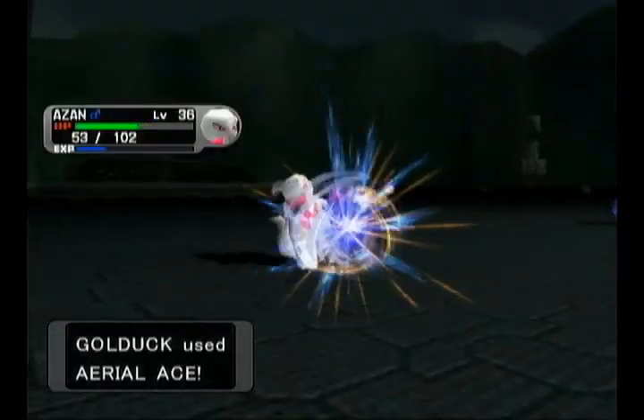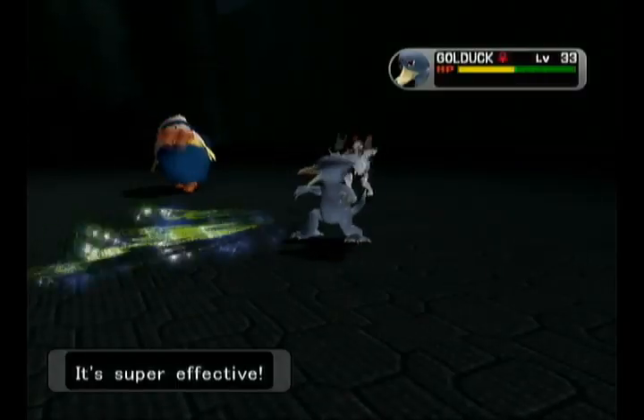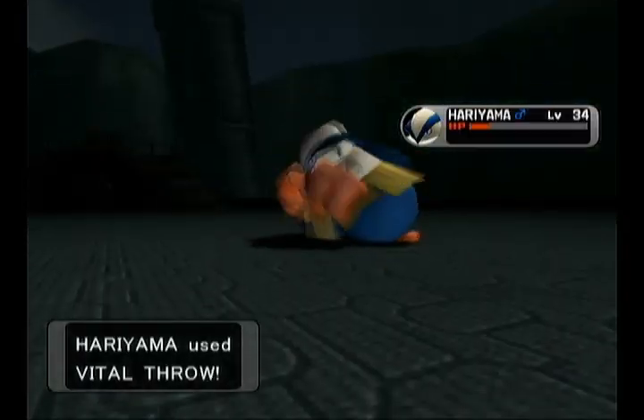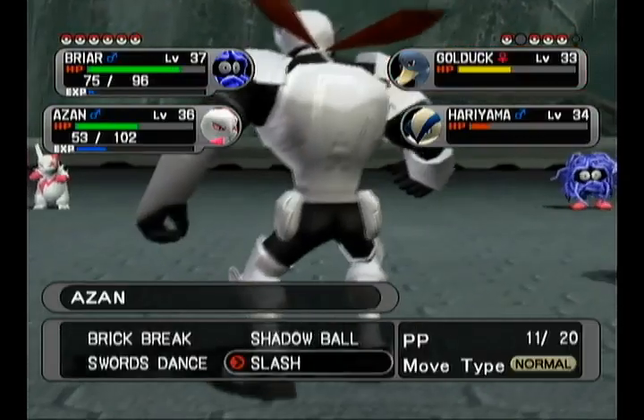Considering putting Aerial Ace on Azan, but Aerial Ace is the prize for clearing Mount Battle level 9, or something like that, so that's a ways off if it's ever happening. It would replace Shadow Ball, and Shadow Ball's pretty useful too.